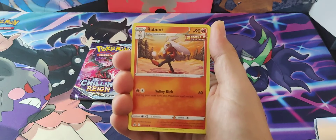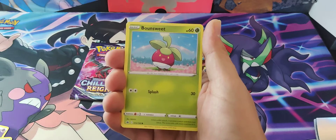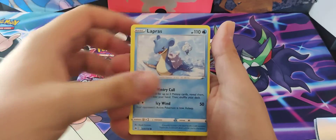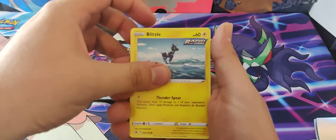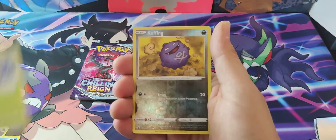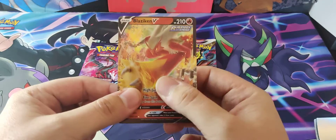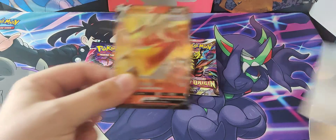Pack 1 Chilling Reign: Porygon 2, Reboot, Scroll of Skies, Bounsweet, Lapras, Blitzle, Reverse Koffing, and a Blaziken V. I'll take it.